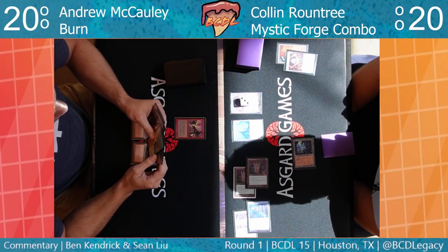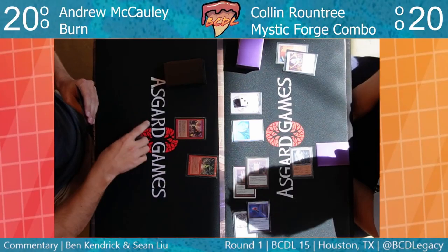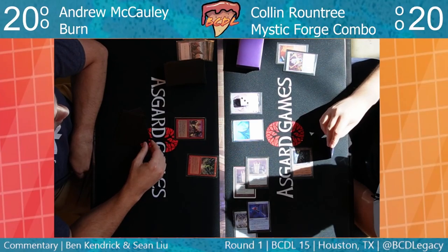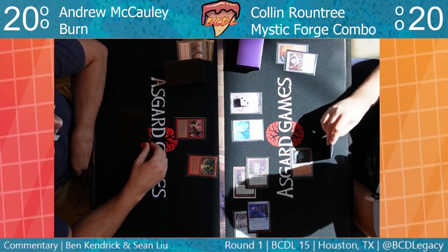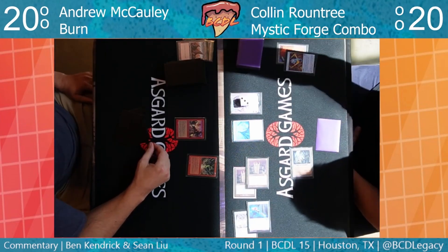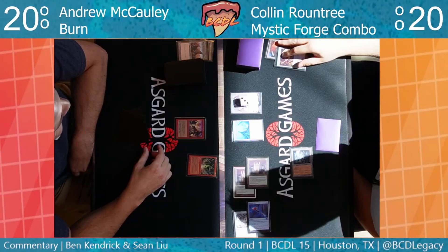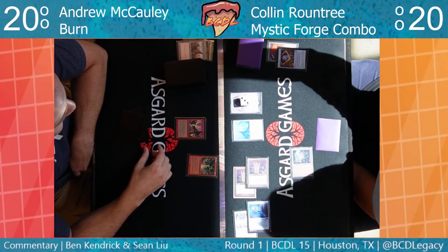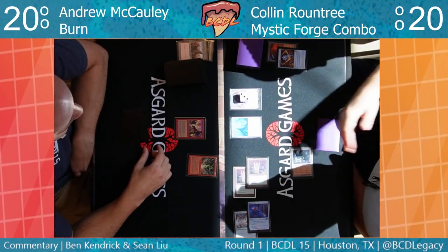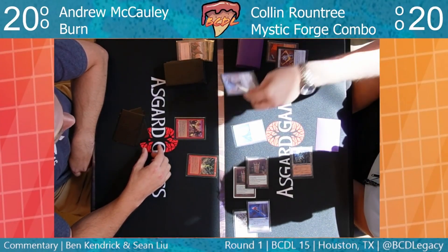The way this lock works: Karn is going to stop activated abilities of artifacts from working, and Mycosynth Lattice makes everything an artifact. So Andrew can't cast Fire Blast because he can't pitch a red card — all cards are colorless. I think that's right. Judge call! Andrew just yelled judge. This is as close to a hard lock as you can get without being a hard lock. Andrew maybe didn't quite understand the interaction between Karn the Great Creator and Mycosynth Lattice.